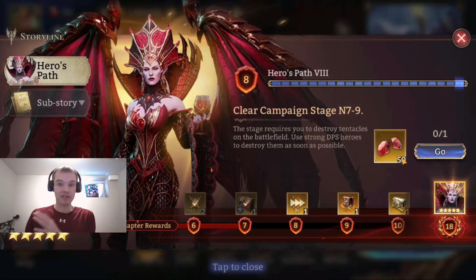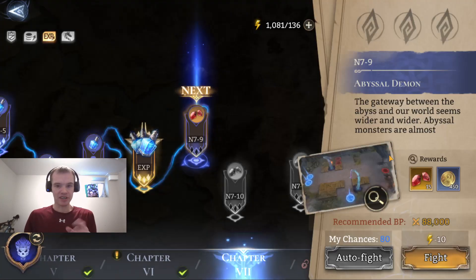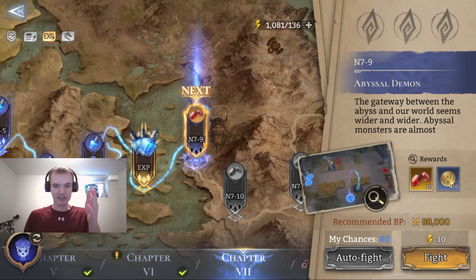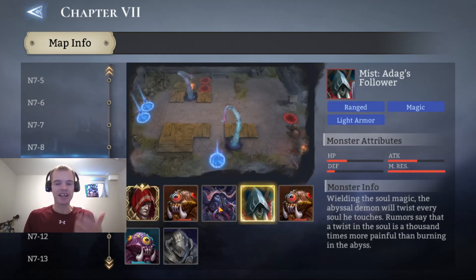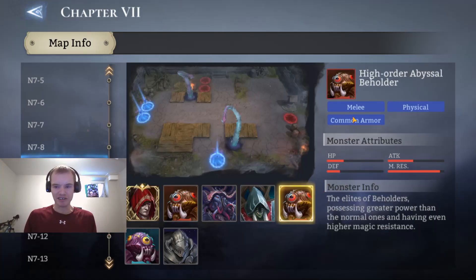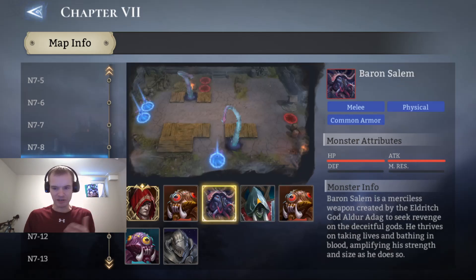I'll show you the quick route if you're not familiar yet. If you hit go, it's going to send you immediately to where it's requesting you to take care of something. Hit this magnifying glass — you can go through the enemies on any map you want and it'll tell you what they wear, like armor, cloth, or whatever, and what the resistances are.